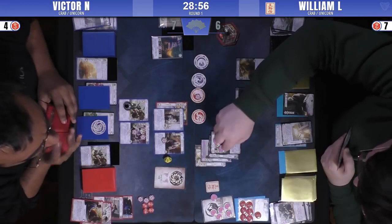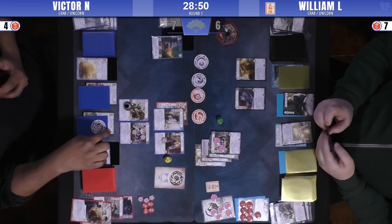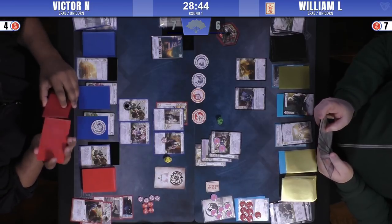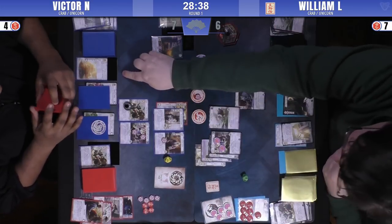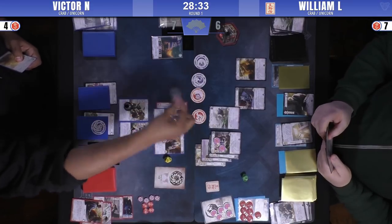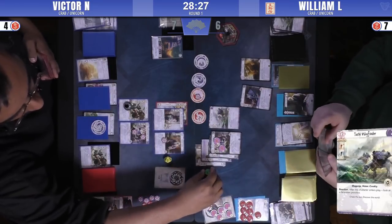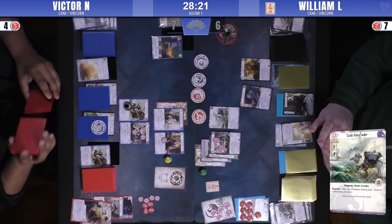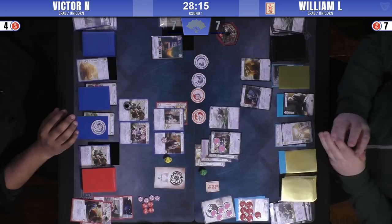It doesn't really matter either way — you know, the stats will go away. He's going to try to get his strength up before he does the assassinate. Wayfinder comes down, sees Defend the Wall — a great province to find for farming on the second attack. It's a little dangerous on attacks initially, but once some characters have been committed to other conflicts, I would say, along with Meditation, it's the most farmable Crab province. Victor, realizing his chances, passes instead of using his stronghold.